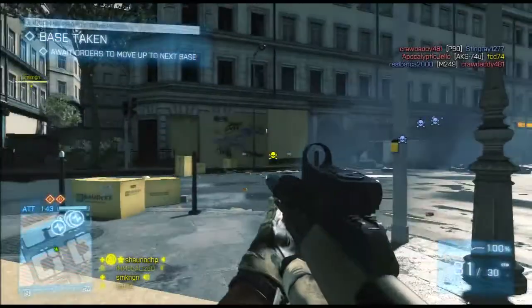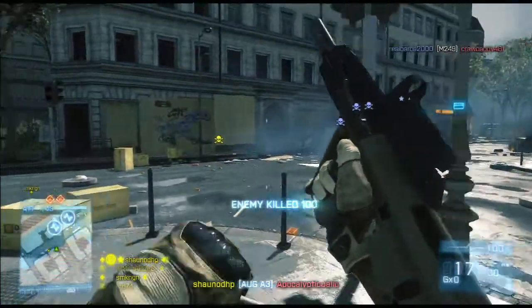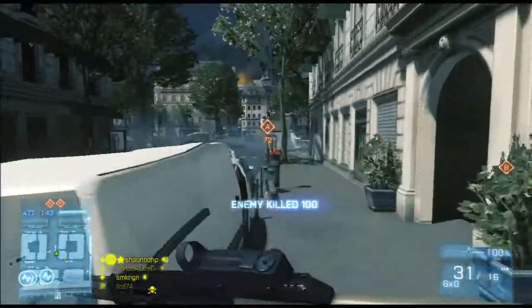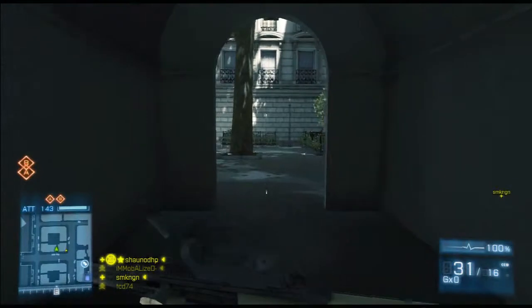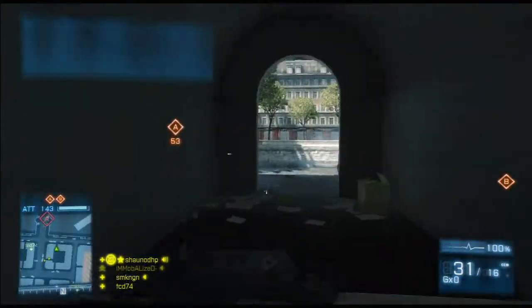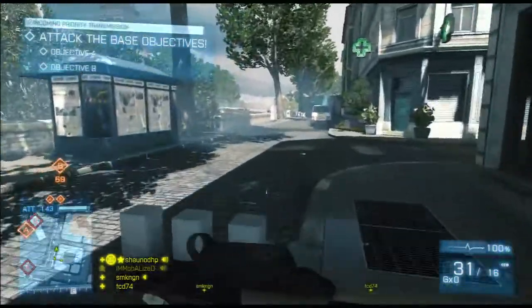Now on this next set of bombs, B is again the hardest of the two to really take if you don't get there first. You see on this first set we took A first, then we took B, and we took it pretty quickly — we were really fortunate they didn't dig into B so quickly. I like to get to B while A is at least flashing, because A serves as a good distraction.